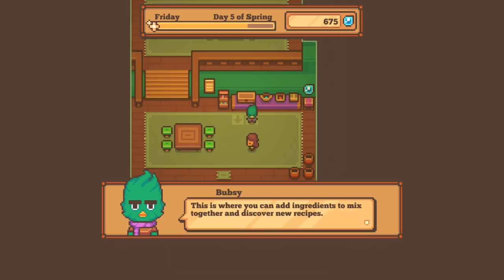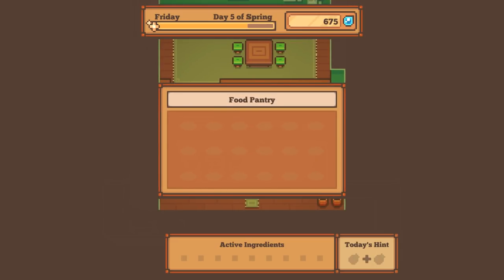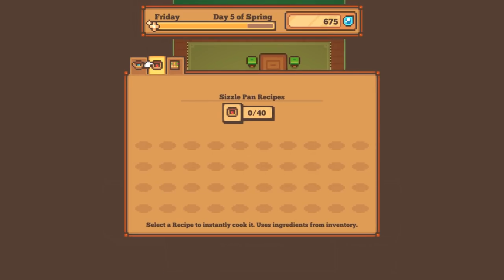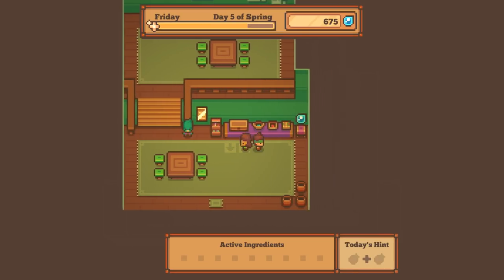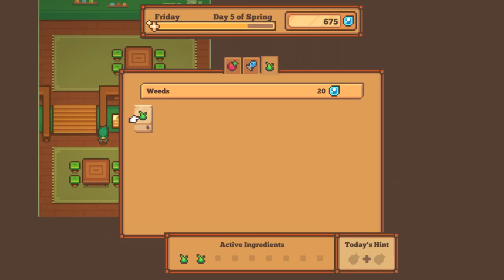'This is where you can add ingredients to mix together and discover new recipes. This is called a bubble pot - it's one of our three methods of cooking. Just interact with it to mix two of your active ingredients together. This is the food pantry where you can see your current dishes for sale. Every day the townsfolk will eat a dish and leave behind dewdrops.' I can cook for my town and they'll pay me - that sounds adorable! Our food pantry has bubble pot, sizzle pan, and chop board recipes - forty of each.